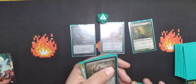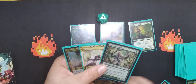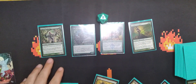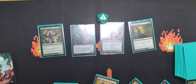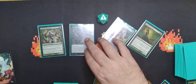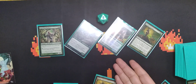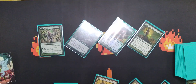We'll go one, two, three and play Imperious Perfect. Other elf creatures you control get plus one, plus one — so that's going to be a two-two and a three-three. We will go ahead and swing in here, here, and here. One, two, three, four, five, six, seven — boom, there you have it. Was that turn five? Not the greatest, could be a little quicker.